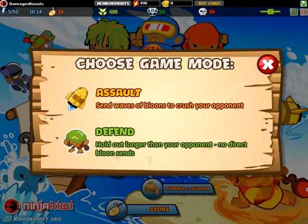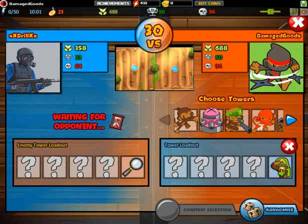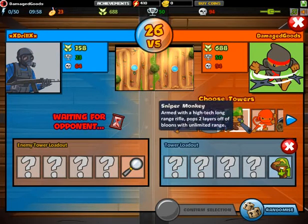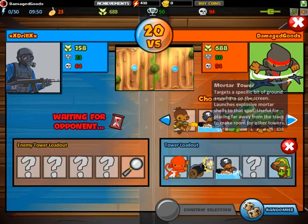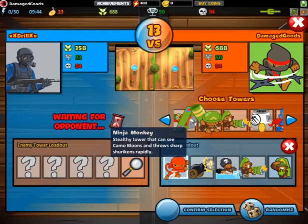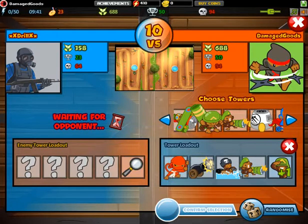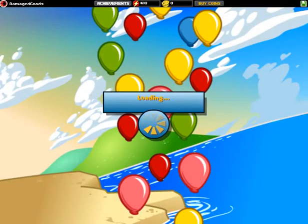We really need a dartling gun for that — the dartling gun. So right now in this next match we are going to use a dartling gun. We are not going to use a tack shooter. We are going to use a dartling gun since our energy is already depleted going for the ninja monkey, bomb tower, buccaneer, and dartling gun combination.